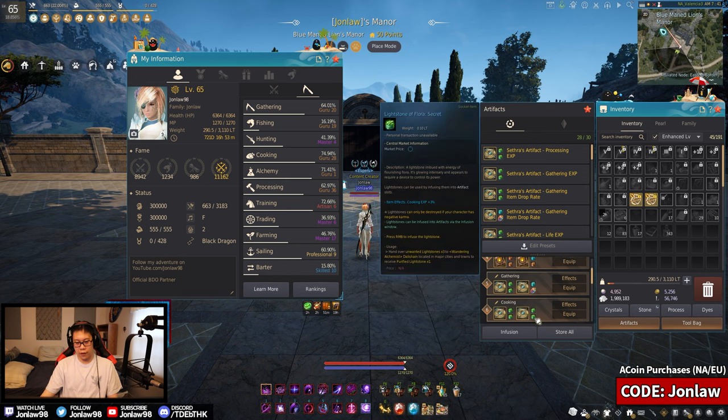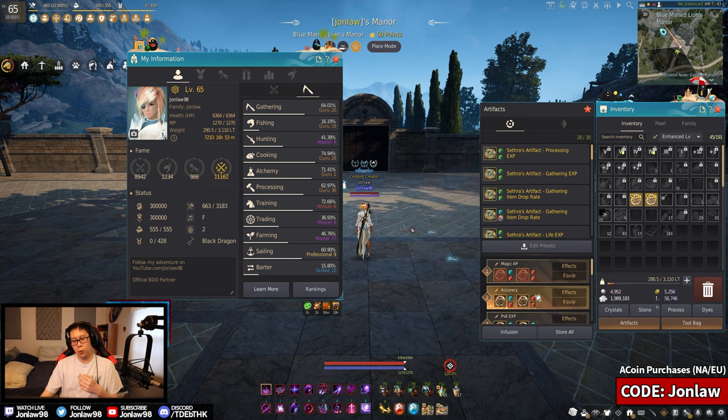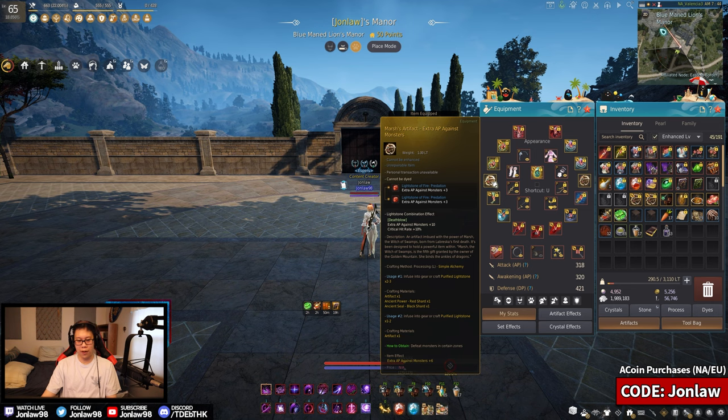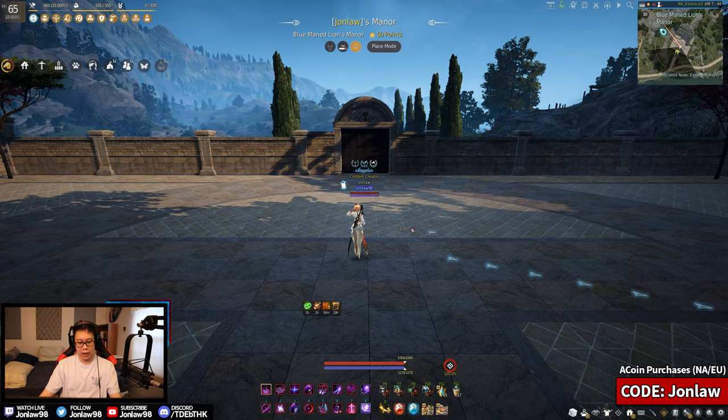For PvP setups, it's situational based on who you're fighting. If you know you're playing against evasion builds, put on accuracy artifacts. If you're against squishy DR players, you might want straight-up magic AP to just one-shot them. When it comes to PvP, it's more about how you build your character - if you prefer a defensive style then defensive artifacts are good.